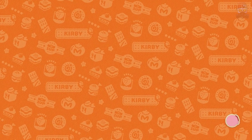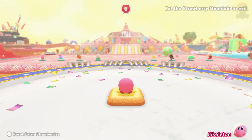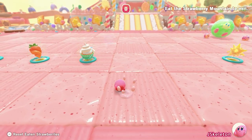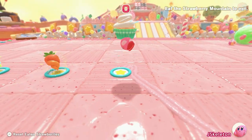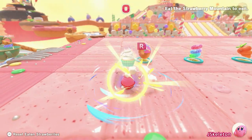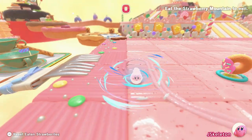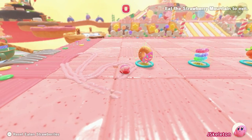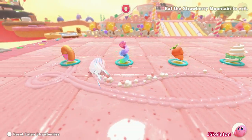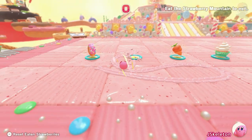Free rolling — I guess it's maybe like a practice mode to try out the different abilities. R is the way to activate them. Let's check out the donut real quick. That's fast, man.